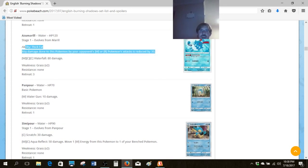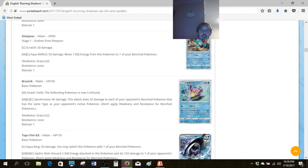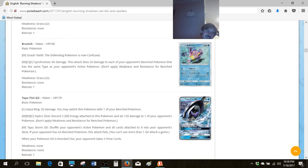Azumarill has a Thick Fat ability — it can be kind of decent in general, but on this card it's pretty bad. We've got garbage monkeys we don't like to talk about, and now we are at Bruxish, which is kind of like a mediocre non-EX Darkrai.